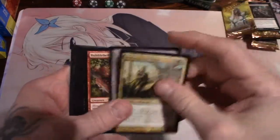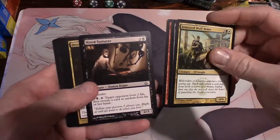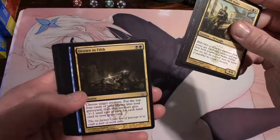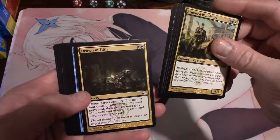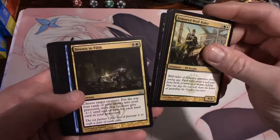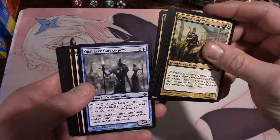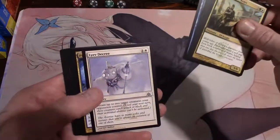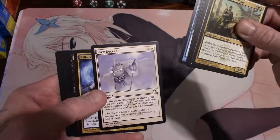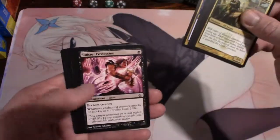Last pack - Armored Wolf-Rider, Clue Stone, Rubblebelt Maaka, Hired Torturer - that's me, they hire me to torture people just by talking to them. Drown in Filth: choose target creature, put the top four cards of your library into your graveyard, then that creature gets minus one minus one until end of turn for each land card in your graveyard - wow, for two. Opal Lake Gatekeepers - enters the battlefield, if you control two or more gates you may draw a card. Leave Decree - detain up to two target creatures your opponents control until next turn. Pilfered Plans, Sinister Possession.